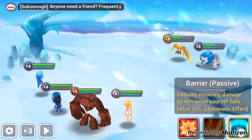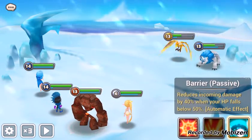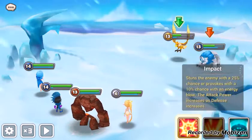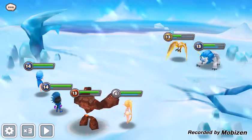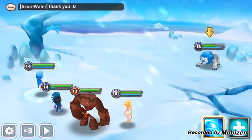And his passive — when his health falls below 50%, he takes 40% reduced damage.